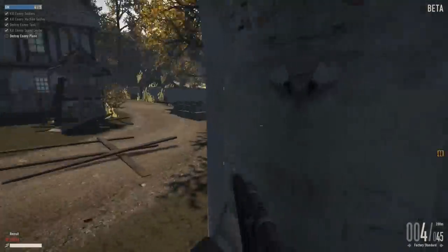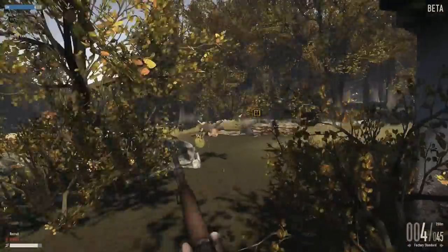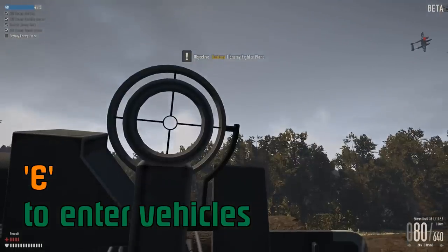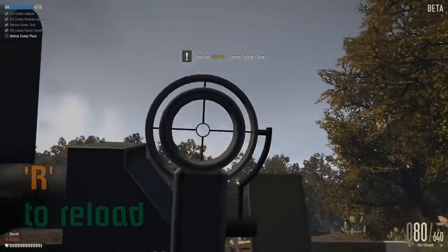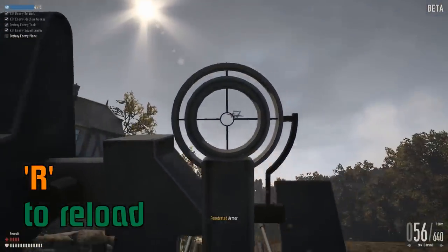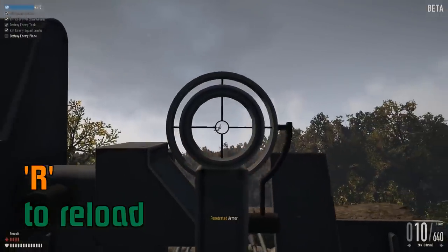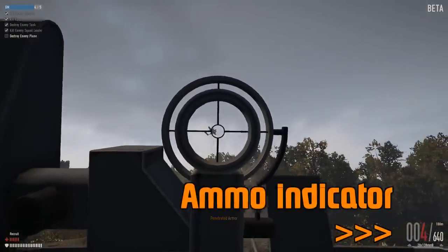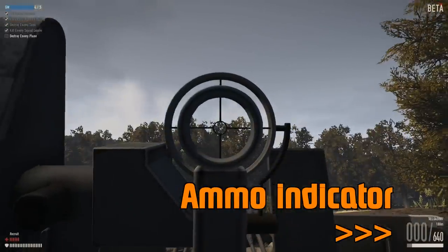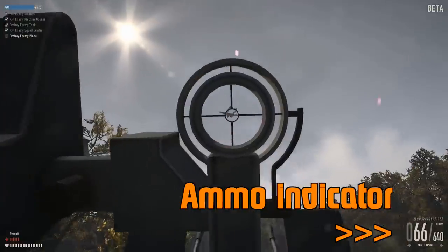The last thing shown in the tutorial is the anti-aircraft gun — I honestly haven't used it in the game yet because I'm playing at too low a level. Not much to know other than the anti-aircraft guns are very slow to turn, and you really don't have to lead your target very much at all. In the lower right-hand corner you can see it reloading as the bar slides up — that happens on all vehicles and tanks with machine guns.